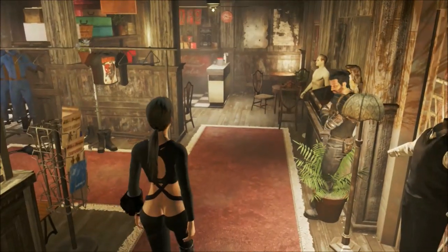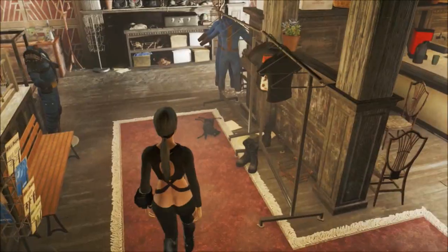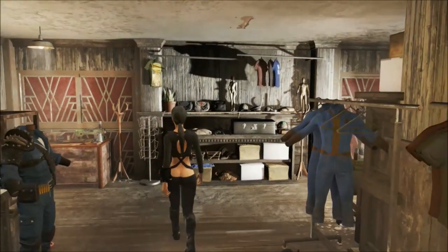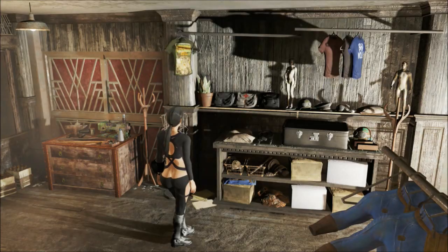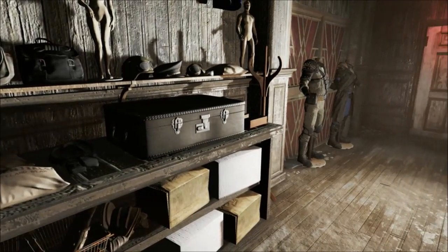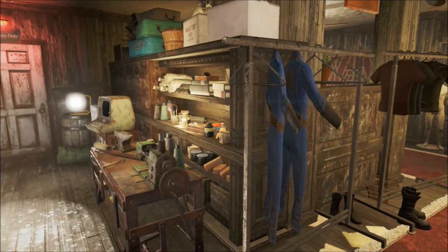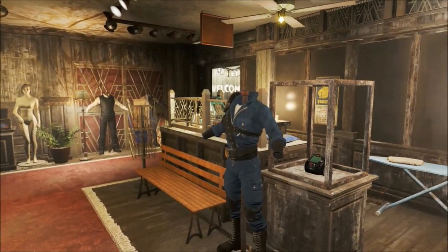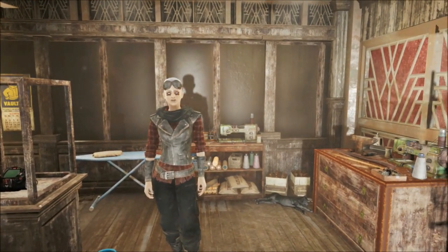The shop is run by sister and brother Ellie and Elijah. She's the fashion artist and he's the muscle. He's kind of a badass, so don't be stealing anything — just play it square and everybody keeps their fingers.